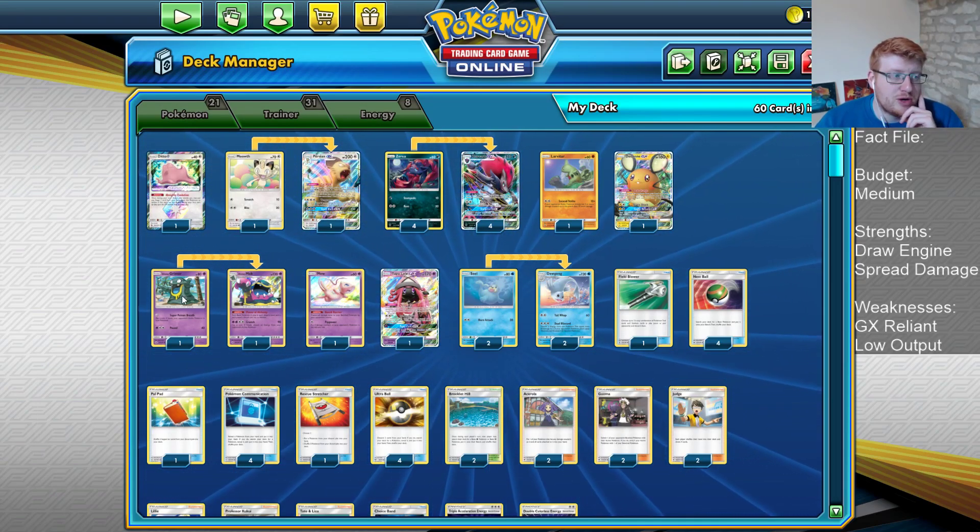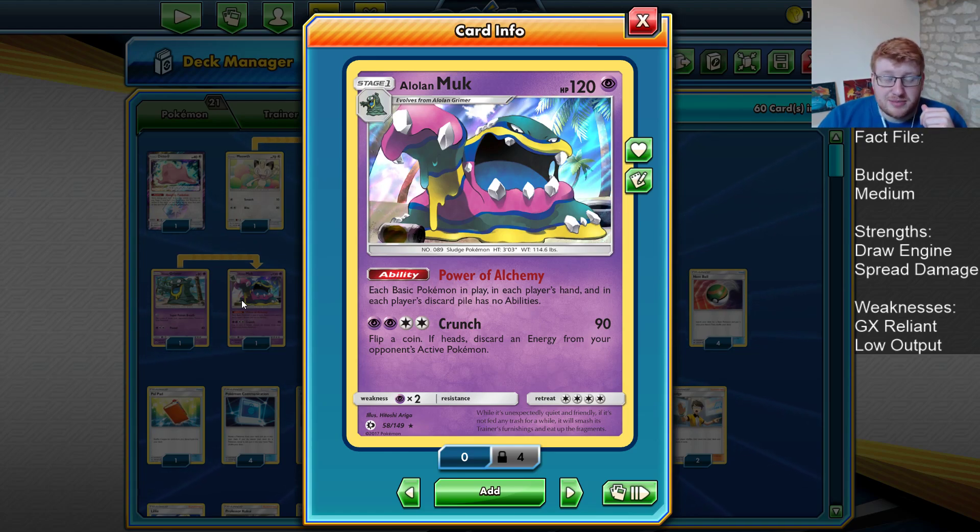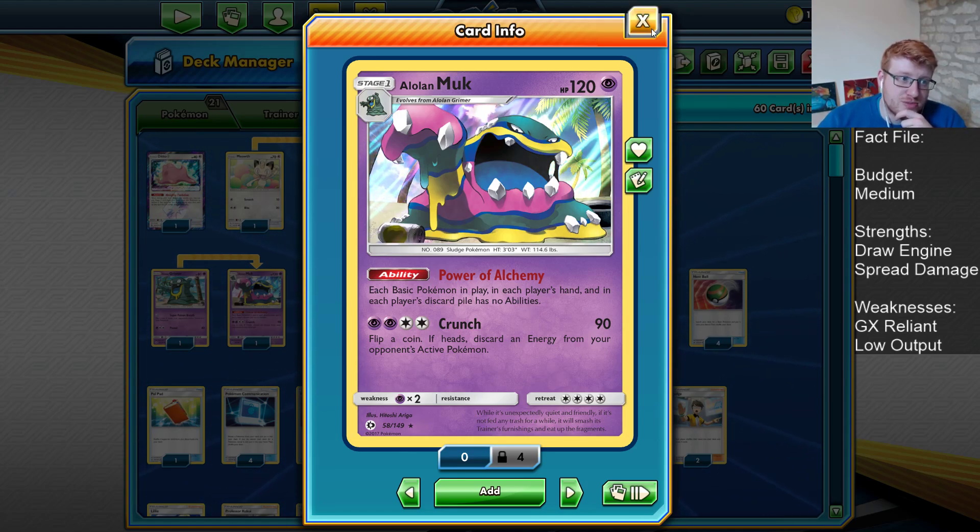We still have the 1-1 line of Alolan Muk. Power of Alchemy is still amazing for shutting down Jirachi-based builds — there's Reshizard, Zapdos, and even Pikarom builds throwing back in Jirachis. Even if they're just based on Dedenne, especially if you go first, you can develop Muk before they can do Dance of the Ancients for full value, so you can shut down Zoro Aura. It's very strong.